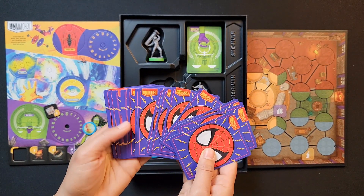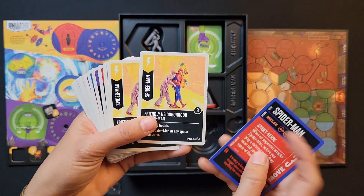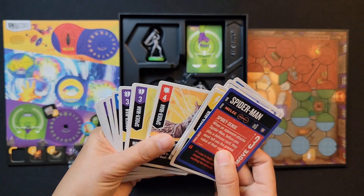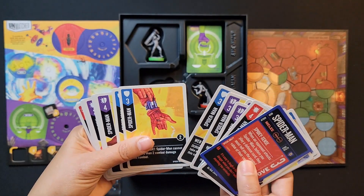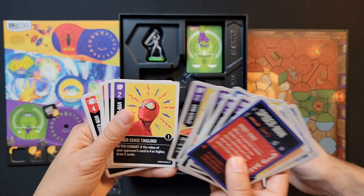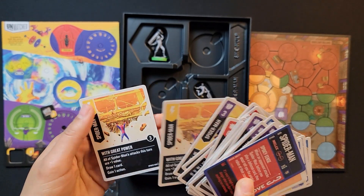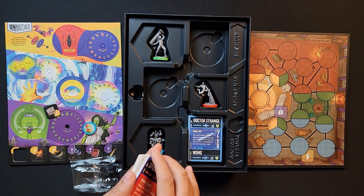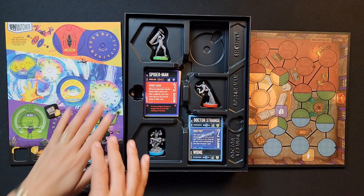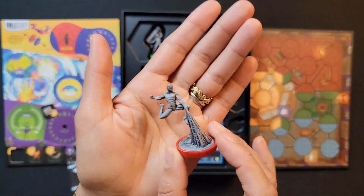Why don't you show one of the cards — there's the front side, the hero card. They give you the hero and the information: movement and stats. That's Spider-Man's deck — Spider-Man's whole deck. They have different artwork on the cards. Grab the next cards — after this I want to show you the character miniature.